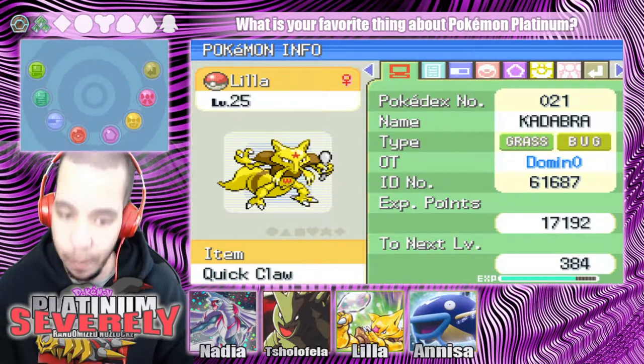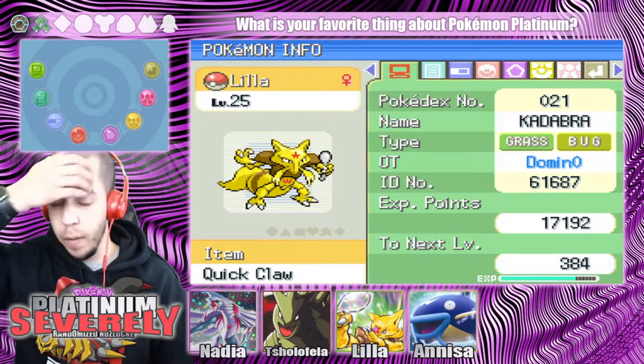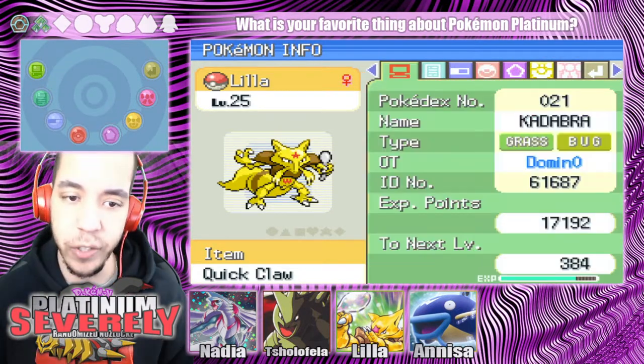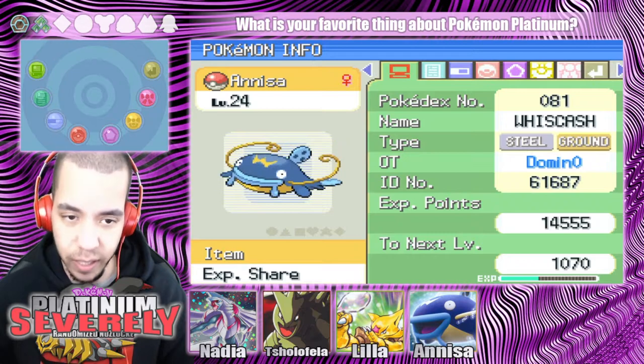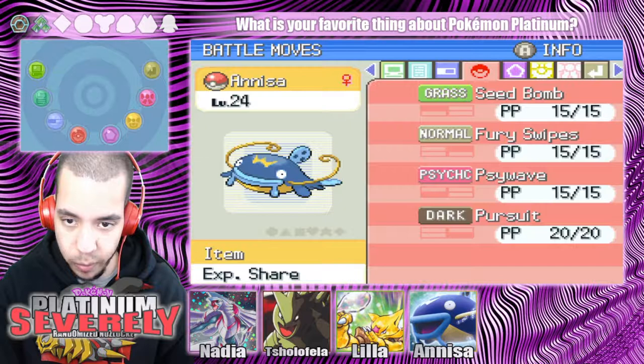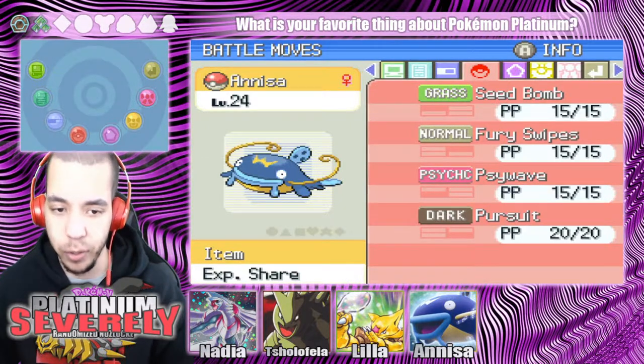We have Lila, our level 25 Grass Bug type Kadabra, holding the Quick Claw, with Sludge, Flash Cannon, Zen Headbutt, and Rock Smash. And then we have Anissa, our level 24 Steel Ground type Wish Cash, holding the Experience Share, with Seed Bomb, Fury Swipe, Side Wave, and Pursuit.